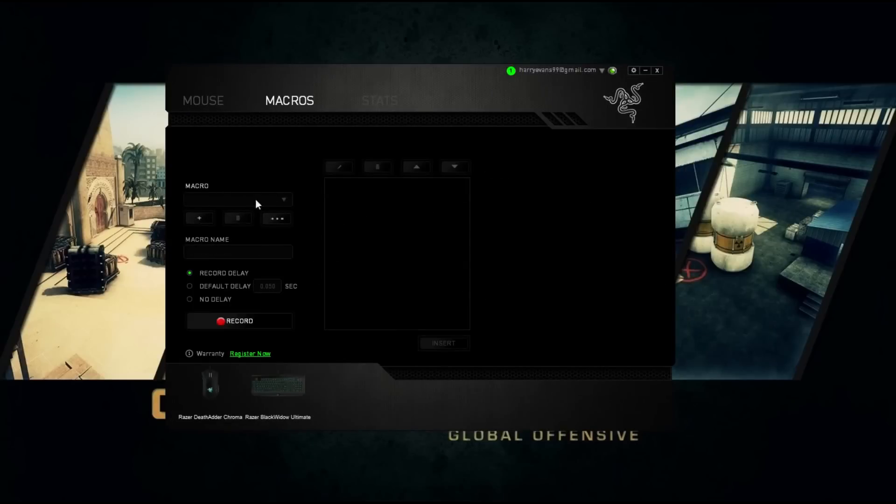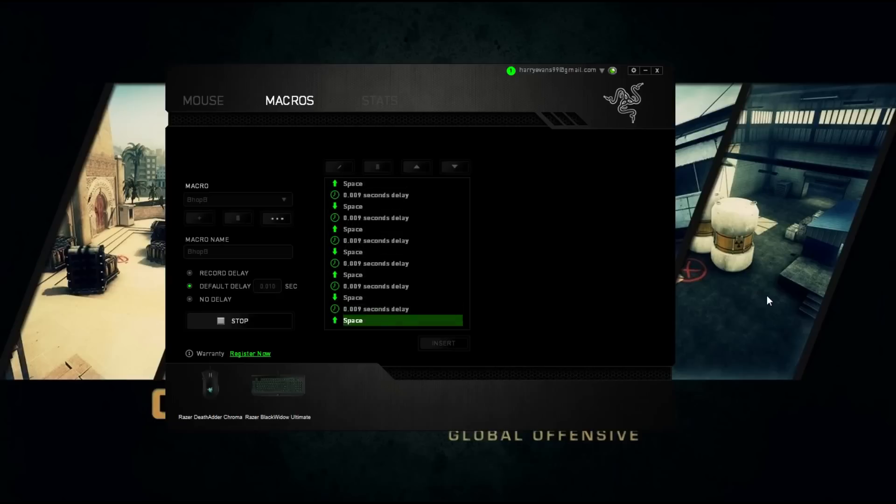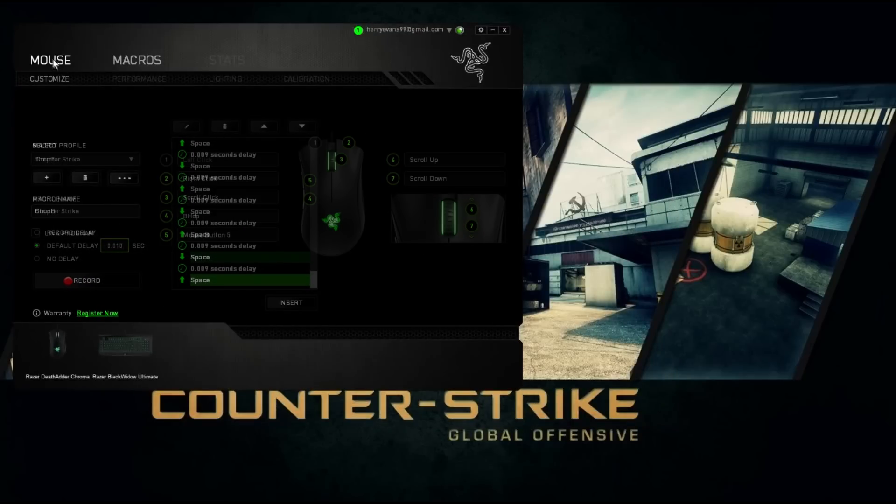The first thing you want to do is add a new macro and just call it whatever you want. I'm going to call it bhop b. Now what you want to do is hit default delay and then go 0.0 or 10 seconds. Then you want to hit record and spam space for about that much — it doesn't really matter because we're going to be making it hold.